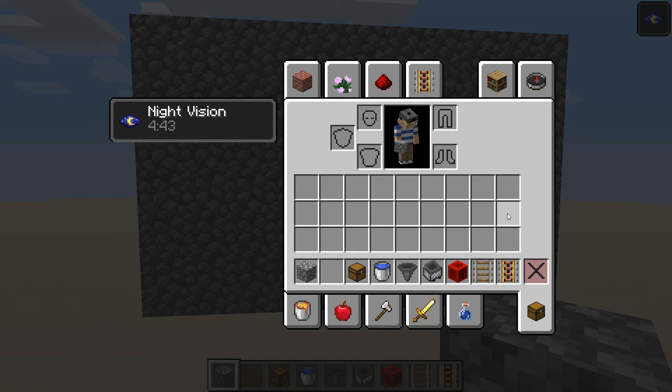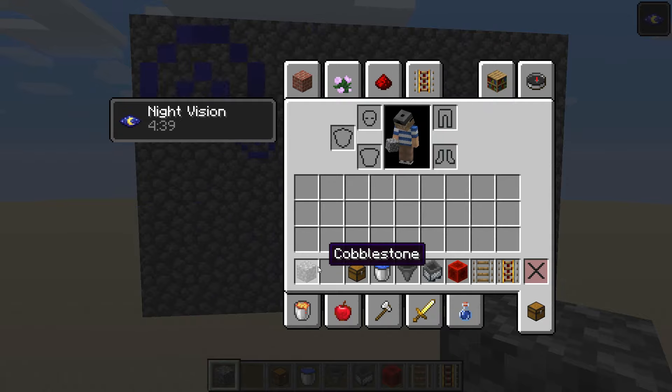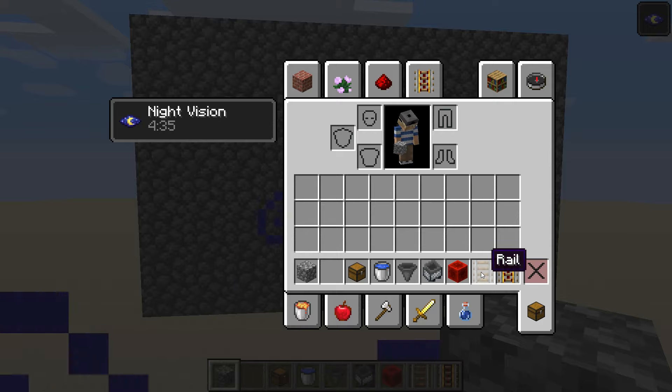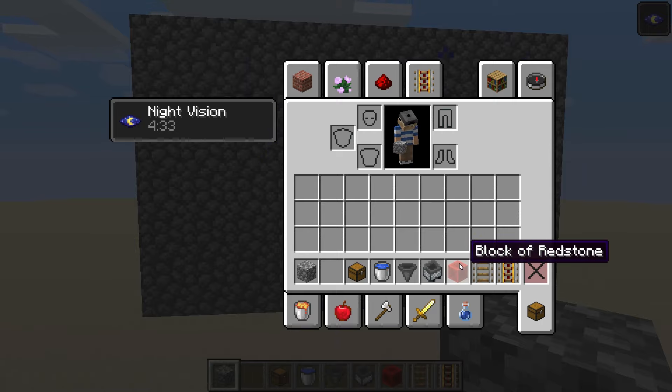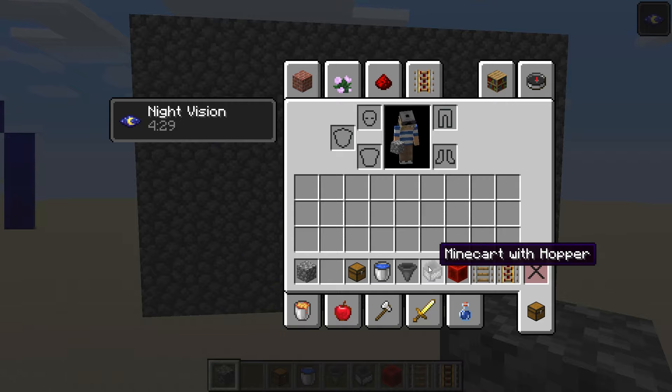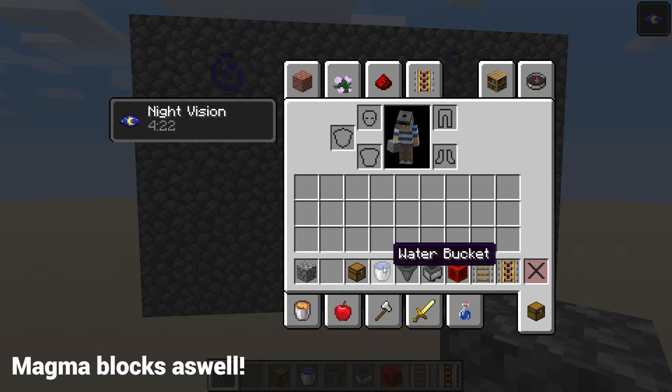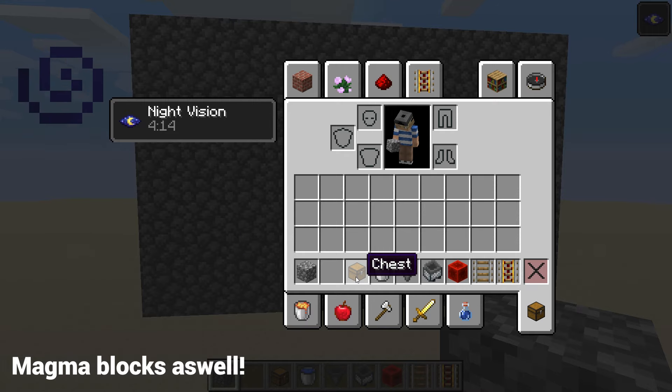First of all you will need some items. Most importantly a building block, a powered rail — a couple of powered rails — some normal rails, redstone blocks or redstone torches, whatever you prefer. You'll also need a hopper minecart and a hopper, about two water buckets to create infinite water sources, and then a chest to help sort out all the items you'll be getting from the farm.